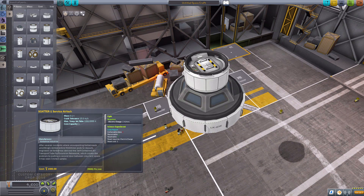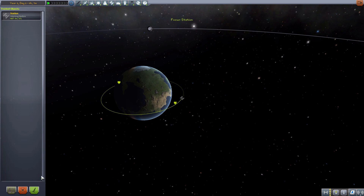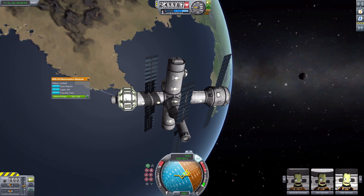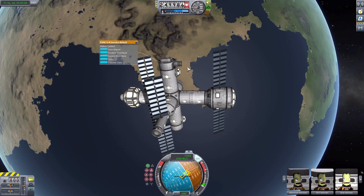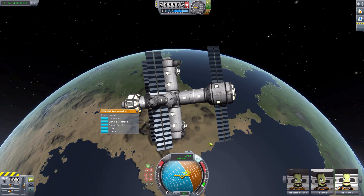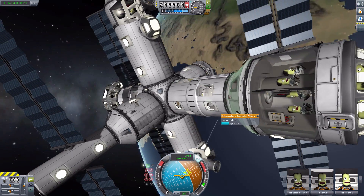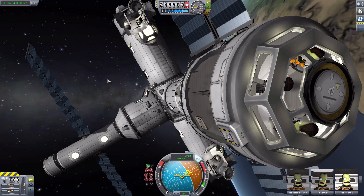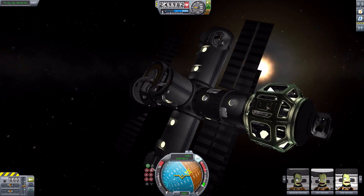So that is all of the different parts that make up the Stock-Alike Station Parts Expansion. Let's go take a look at a quick little station that I threw together before the episode today, just to give you an idea of the sort of things that you could do with this mod given more time and more creativity. Here we go - we have a lovely station with that beautiful observation module over here, these really cool docking ports, and I love these service airlocks where the docking port pops right out. This space station holds like 34 Kerbals or something with just this few parts.